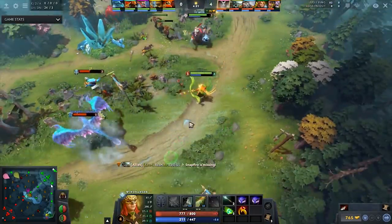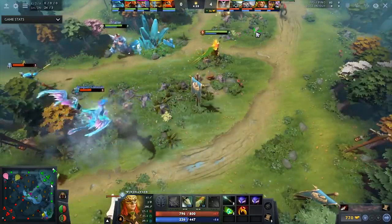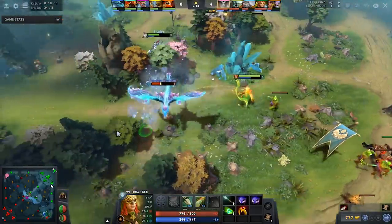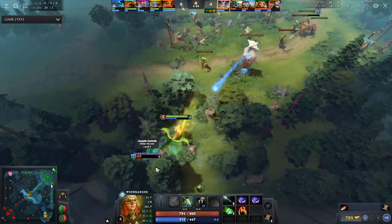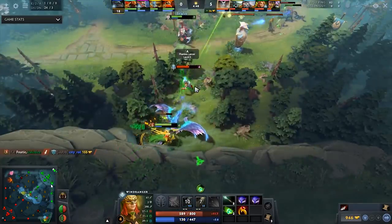He even gets a kill because of that power shot. Watch how, even though Wyvern is low on HP, he gets close and only uses Windrun when the first tower hit is about to come. This maximizes how much time she can dive, and then he uses the effect that PL wants to help to set up a power shot that finishes the support and hits PL at the same time.